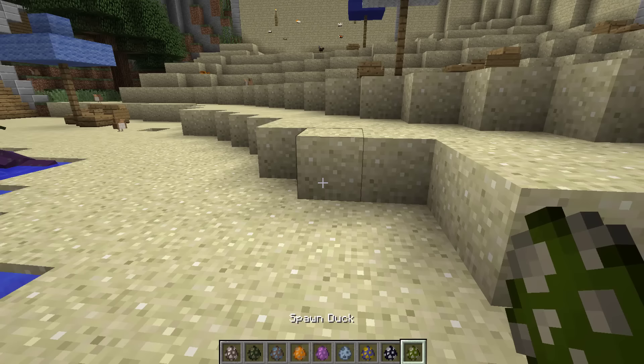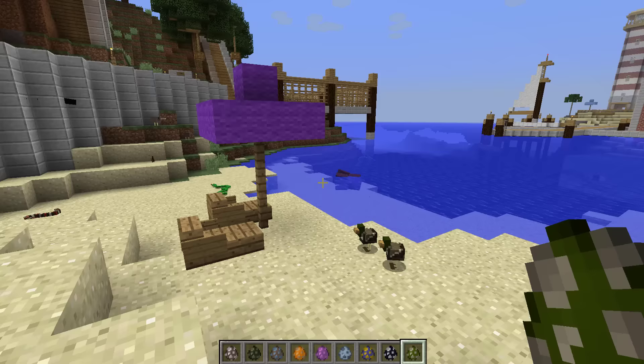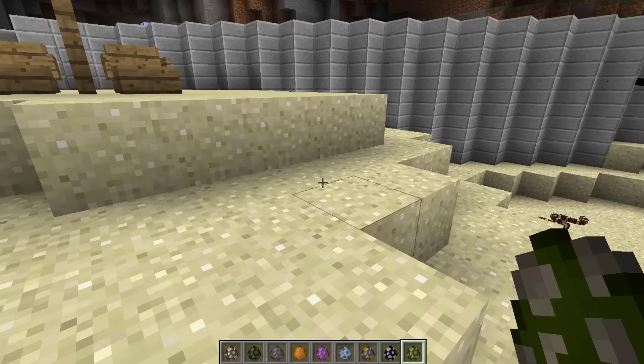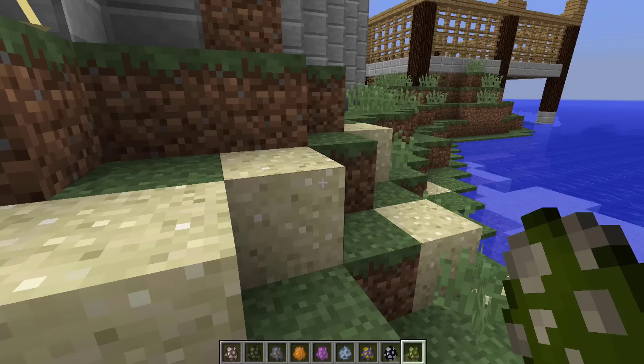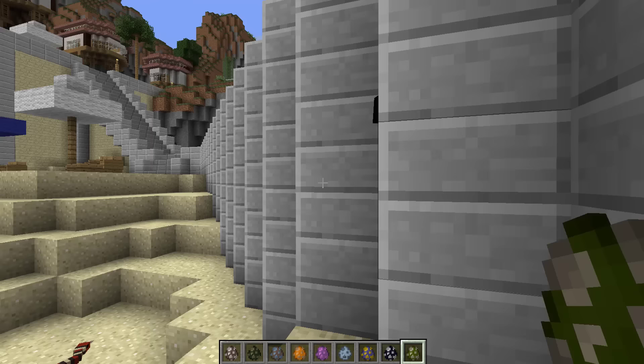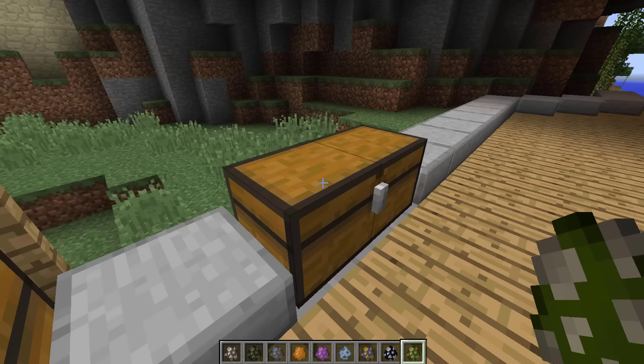Let me also spawn a few ducks - cute! Our resort now has whales, ducks, snakes - everything you guys would ever want, we have it. Oh, who ate the crickets? I think the kiwi ate the crickets, which is not good at all.